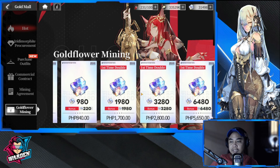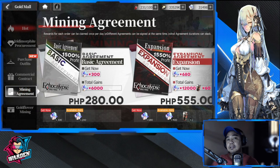For the gold flowers, my tip is: if you are in need of summoning currency right now because the banner you want is only available now, you may get these. But definitely only get them when it's a first-time double. Don't get them if they're not first-time double anymore, unless you have a lot to spend. These are great value as long as it's a first-time double.